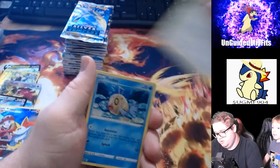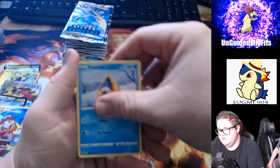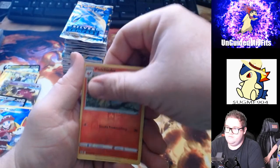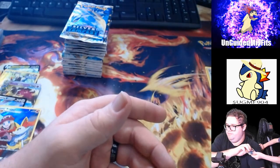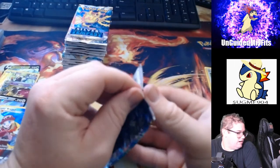Worker, Spinda, V-Bass, Noibat, Snorunt, Sandile, Reverse Holo Fletchinder, and a Dragapult Holographic. I want those two. I need to win a Ponyta — upside down.